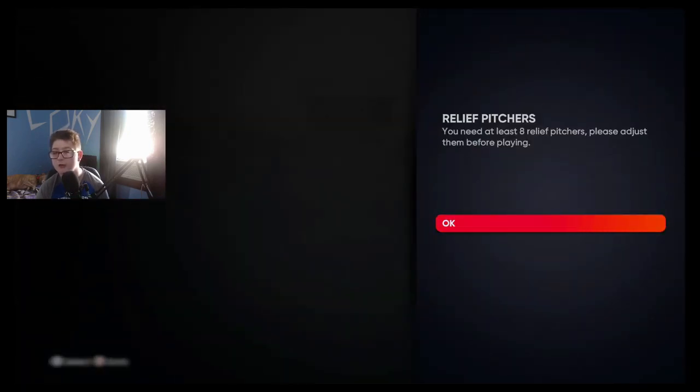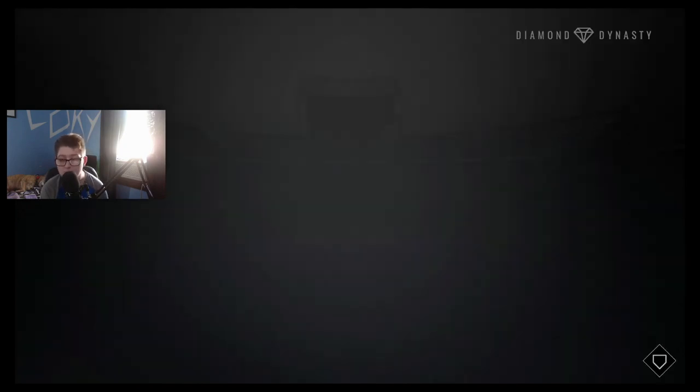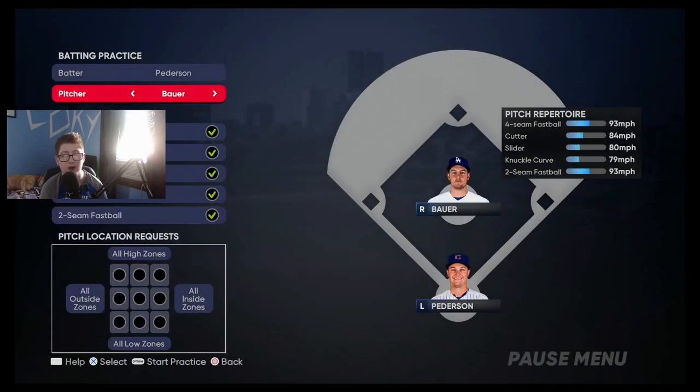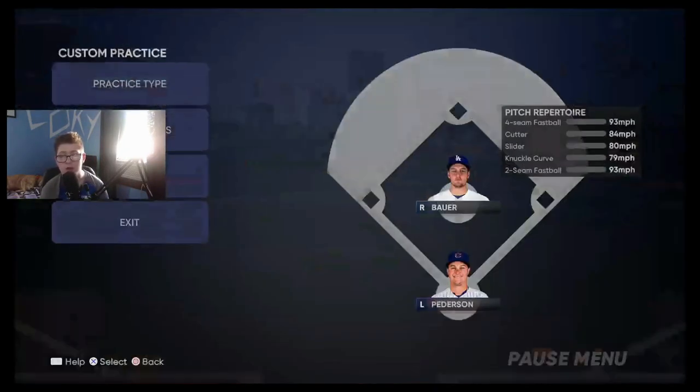So I'm literally going to go in and — okay, eight relief pitchers? I don't know what this is. Apparently it won't let me show you, but I think I know another way. I'm going to put this on Rookie. Okay, so I am here in custom practice because I couldn't jump into a CPU game for some odd reason. Just keep in mind: make sure you do this in a play versus CPU game on Rookie. For example purposes, I'm in custom practice.